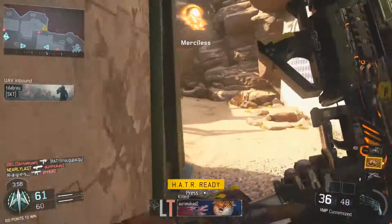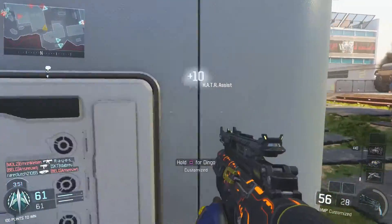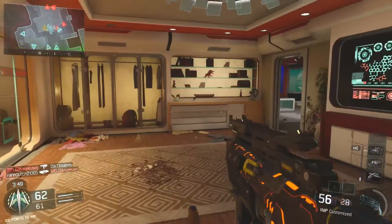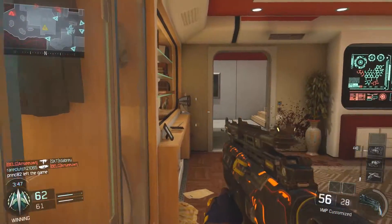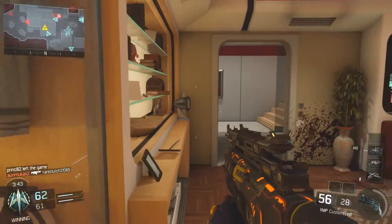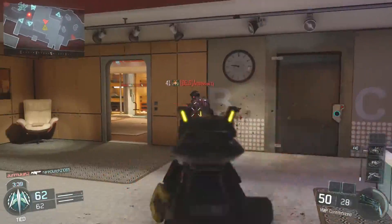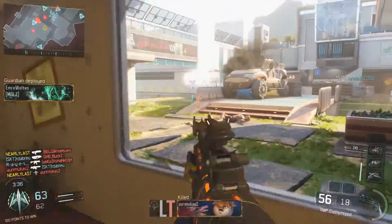Fast Hands, obviously, for perk number two — this is going to complement the Quickdraw very, very easily. Then we're going to be moving into perk three. That is Dead Silence, especially when we're playing up into the enemy spawn. The last thing I want is for them to hear my footsteps. I want to be concentrating on exactly where they are, so Dead Silence is going to be the best choice to actually achieve this.